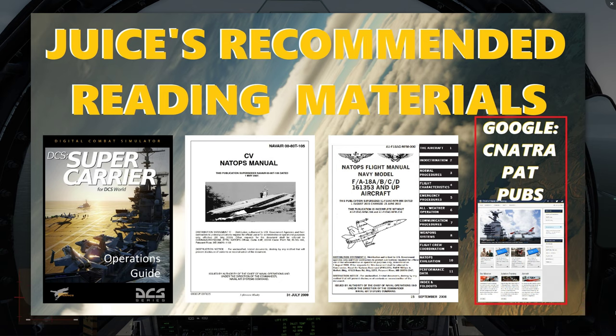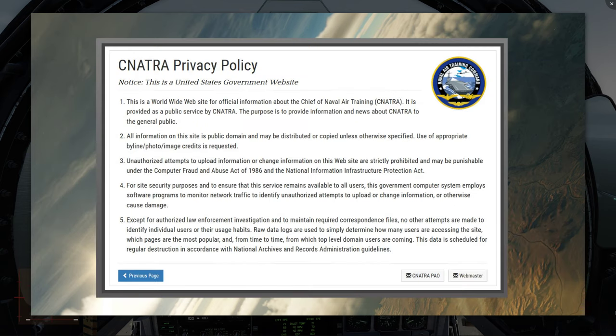If you Google Sinatra PAT pubs, you can find the Sinatra training links to all the pubs that are available open source. If you click on the privacy policy at the bottom right, you'll see in paragraph 2 that all information on the site is public domain and may be distributed or copied unless otherwise specified, with appropriate credit requested. I got this from their website, so I'm giving them credit — this is not classified, not sensitive, and not for official use only.